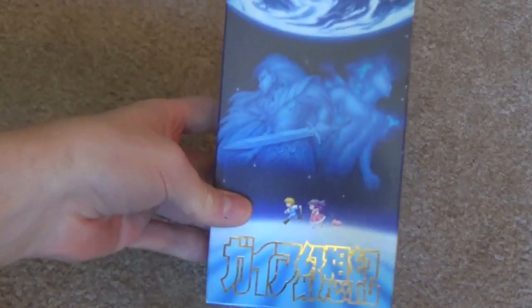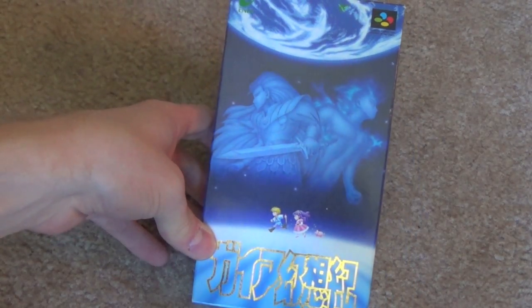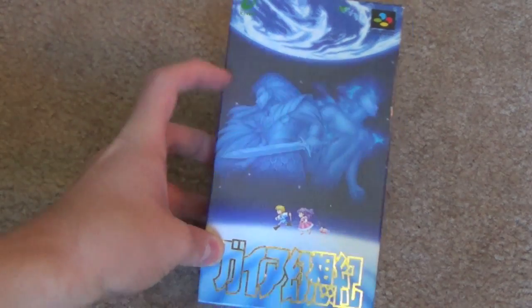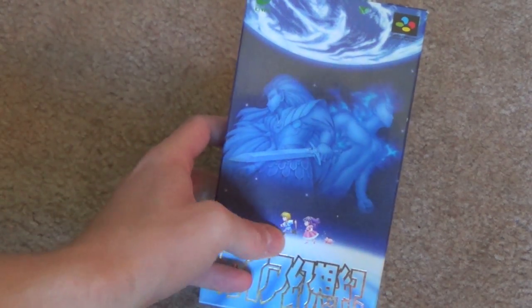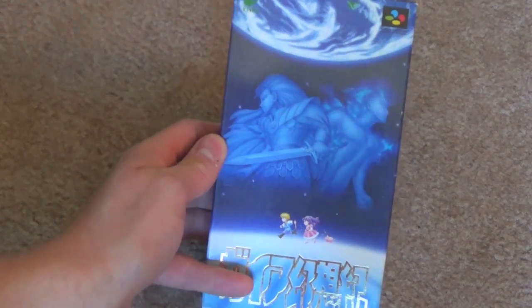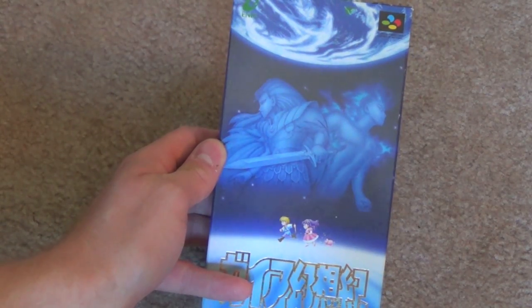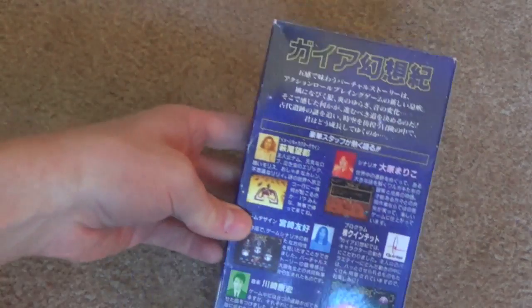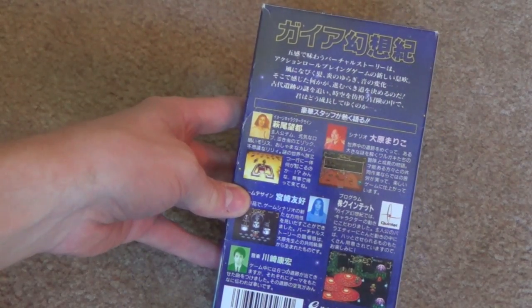I also like box arts that convey a sense of scale. This is the Japanese version of Illusion of Gaia, and I think it would almost work without the characters in the background, just with the little characters here — but still, this really does have a great sense of scale to it. As a bonus, this actually has profiles of people who worked on the game on the back, which I think is really awesome.